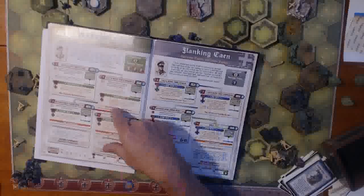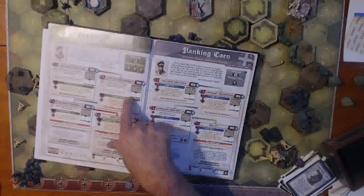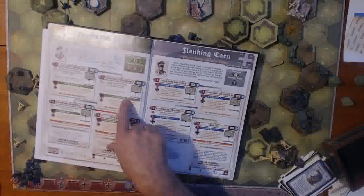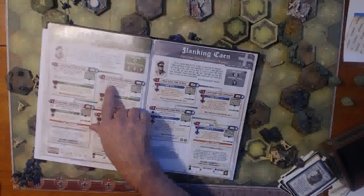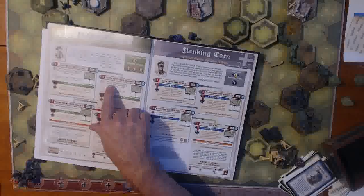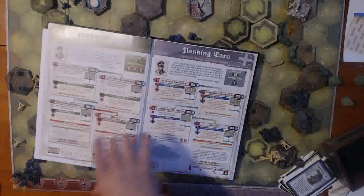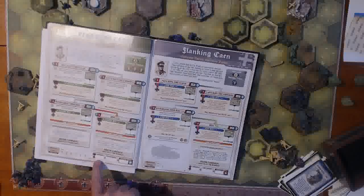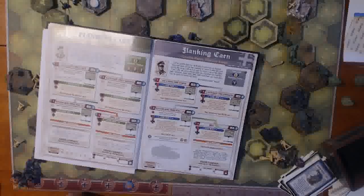You'll also do a reserve token roll and decide if you want to spend the token to buy whatever you rolled. You'll play the scenario, record your medals, record your objectives, and then follow the flowchart. You'll notice that this is a little bit special because sometimes you have special rules, like in this one if you capture the crossing objective, ignore any tanks rolled in the next axis victory events roll. So you go through all of these, and then after you're done, you will track your total medals, your total objectives, and your total victory points, and compare those if you just want to play the single campaign.